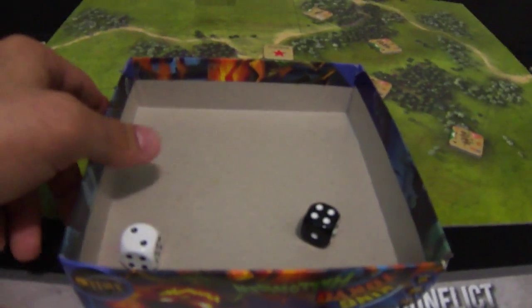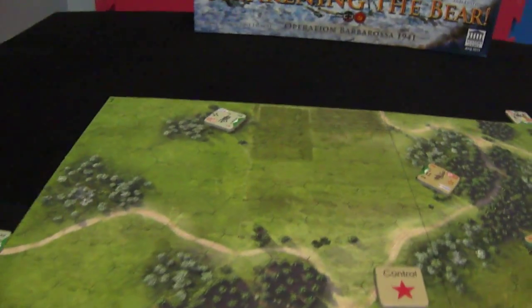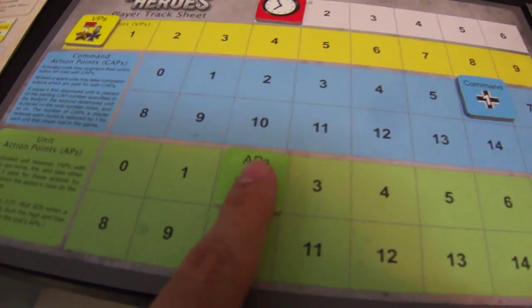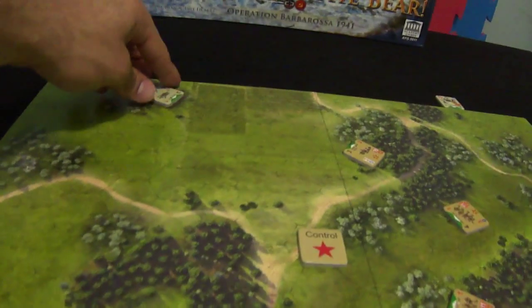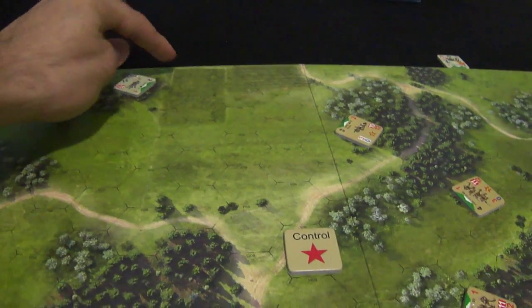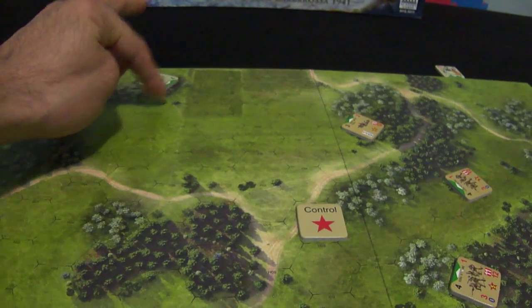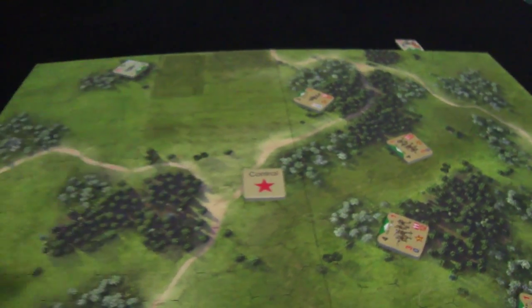Open fire! He missed. The German player has two remaining points and will fire. For this unit, the cost of firing is only two. Just to remind you, this is the arc of fire and its range is nine — one, two, three, four, five, six. He can easily hit this target.